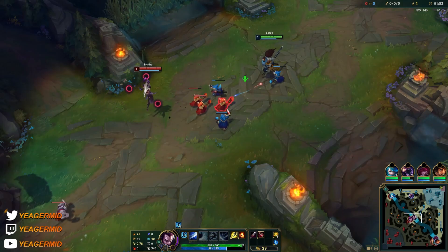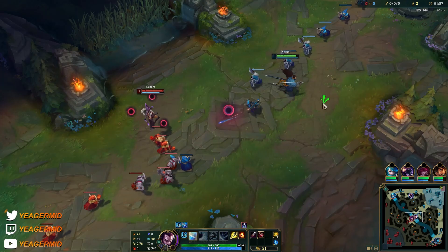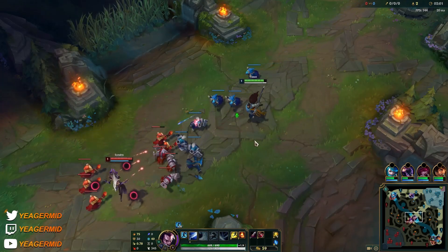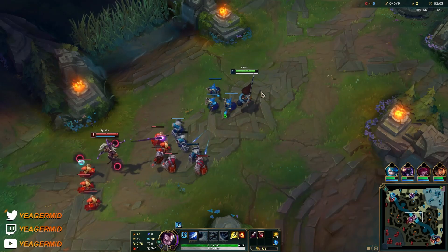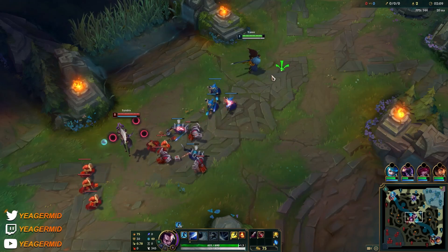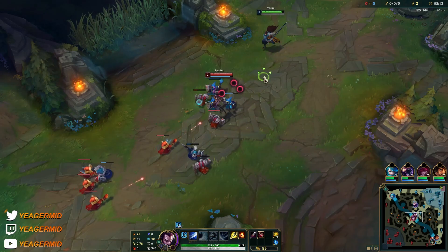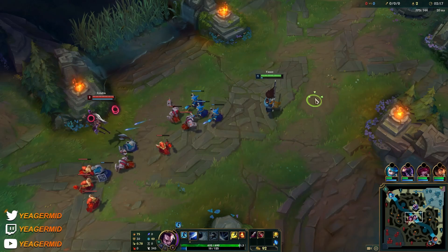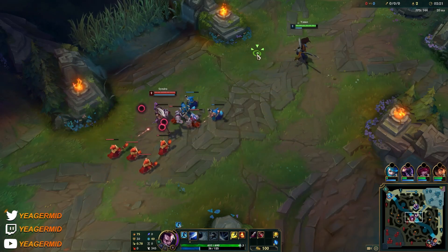You actually want her to push in. If she tries to poke you with her Q, try to stay on top of your own minions so she ends up hitting those as well and pushing the lane. At level 2, be careful of the QE. I like to move towards her in a straight line and then sidestep to bait out the QE — but right now no point doing that since I don't have level 2 yet, so I'm just going to stay back.